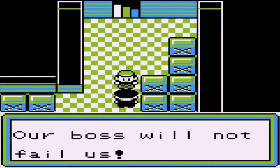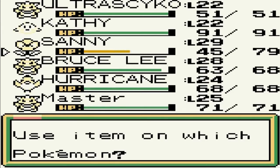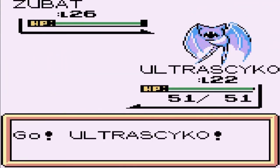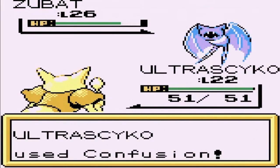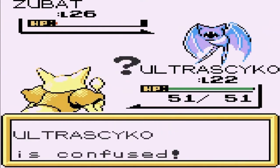So what is his deal? 'Our boss will not fail us.' There are going to be some Pokemon trainers right here. Good thing I got myself some Super Potions to take care of that. Should I risk it? Yes. Kid, why are you in here? Well, because you guys took over the warehouse — that's why. He's coming out with a level 26 Zubat. Confusion attack nearly defeats Zubat, and here comes that Confuse Ray. Come on, Ultra Psycho! There it is.